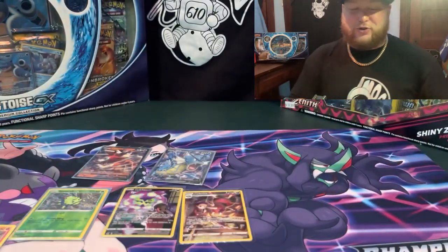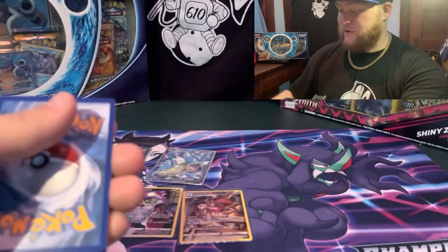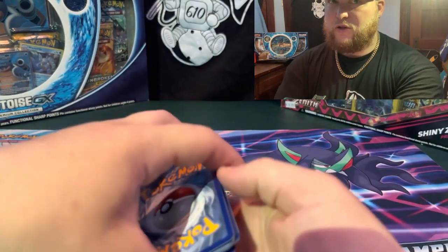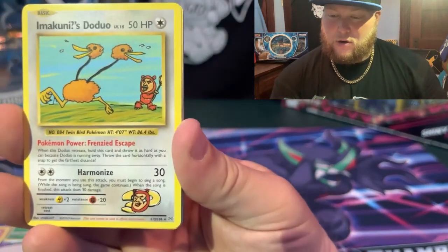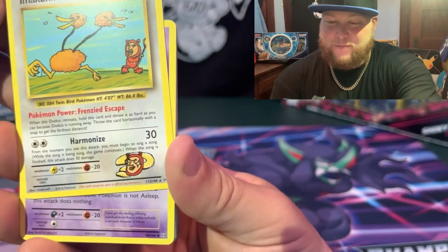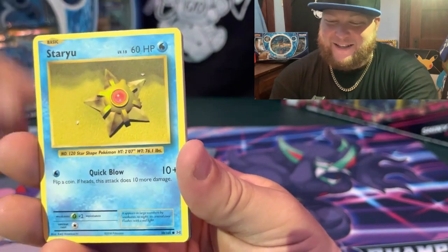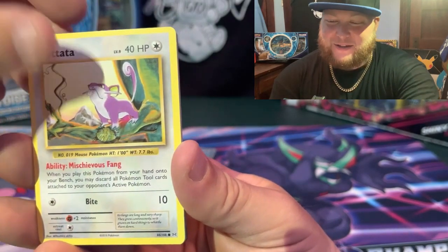I don't remember the card trick so I might cheat for this. It's my Evolutions — one, two — I think it's three, is it four? I don't know. Oh I can see something at the back — it's probably a Break card, it's probably just the reverse. For real. Imakuni's Doduo, Haunter, Blastoise Spirit Link — and in two with a Blast — oh, I see something back there though. I hope it's like a really cool EX Rattata.